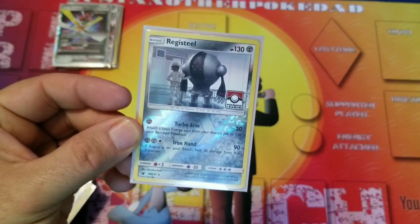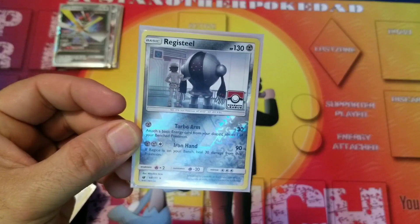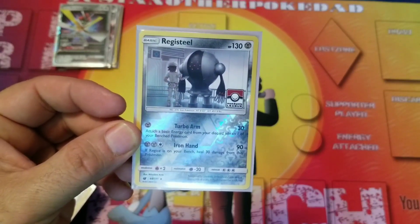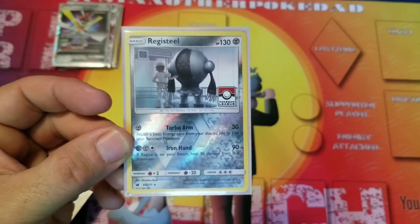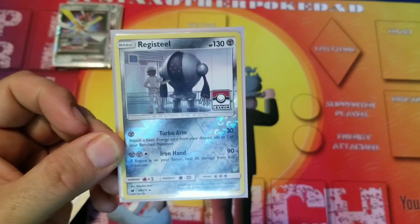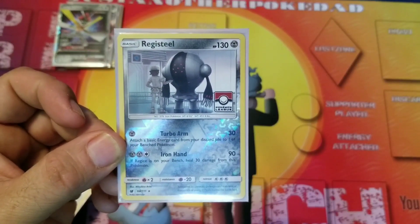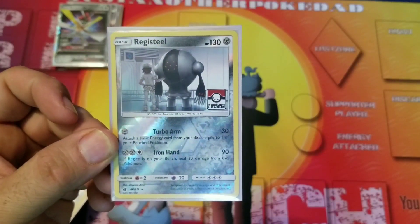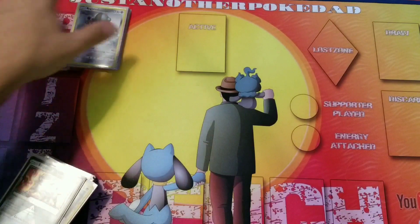We're going to run one copy of Registeel. Turbo Arms — for one energy you hit for 30 but you get to put a basic energy from your discard back onto your bench. That's the main attack on that. It's 130 HP, which is a good number. Iron Hand does 90 damage — not worth trying to power it up for that. So you're really doing it for the first attack.